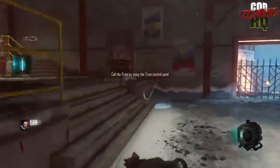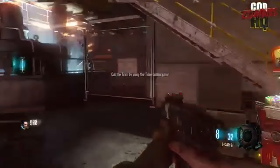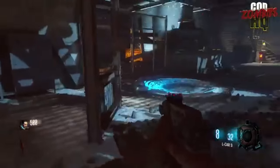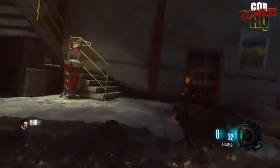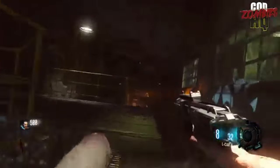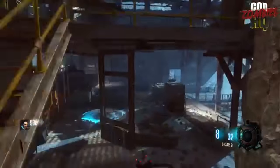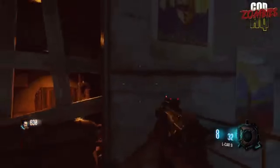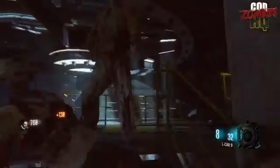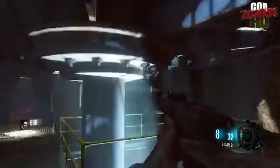To kick things off — when you start a game of Zombies you normally start with the regular pistol, but not in this version. In this version you start off with the Elkar. This is on PS4 with no mods, and you can probably do it yourself if you're on console. Furthermore, the knife has been replaced by the Ray Gun — whenever you knife a zombie, you pull out a Ray Gun and then put it back.